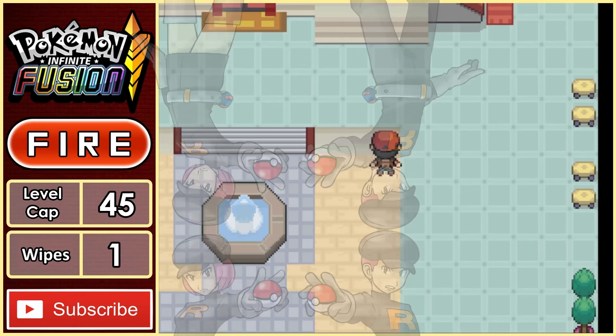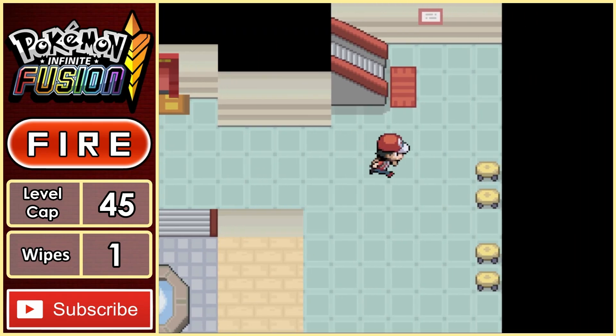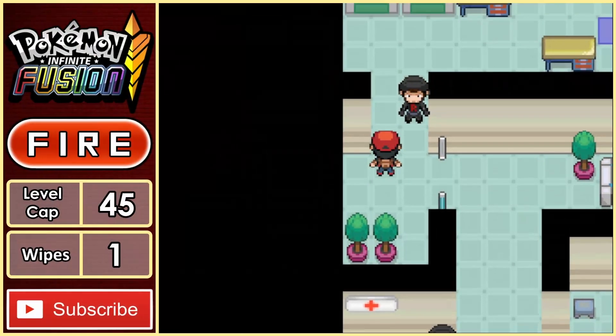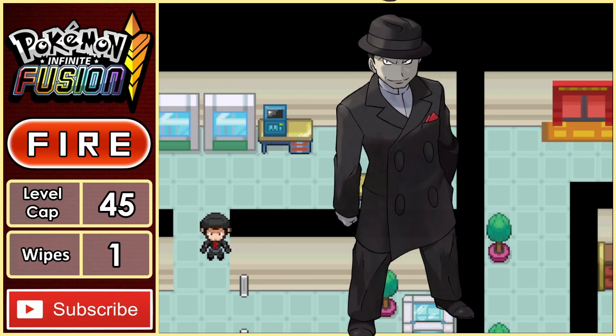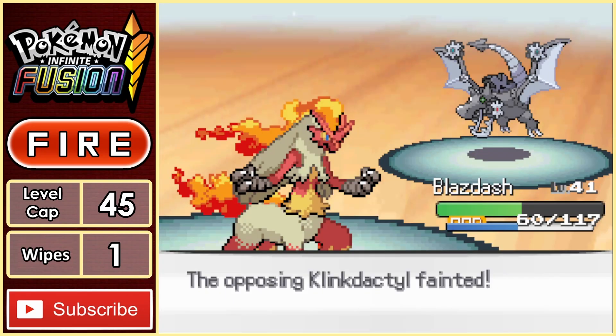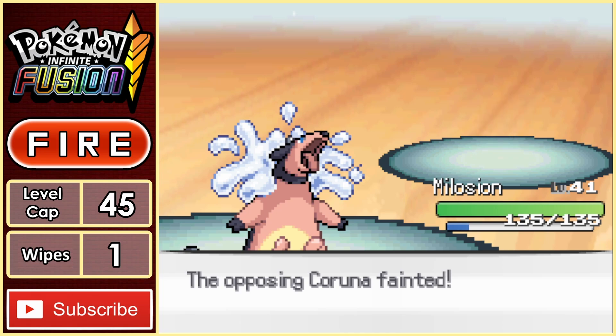Team Rocket is up to some more trouble, so we infiltrate the Silph Co building and start taking out the Grunts within. Now that all the Grunts are taken care of, I can go straight to the boss, Giovanni. But of course, before I can, my rival Blue comes at the worst time wanting to battle. Once again, this is a fairly stress-free battle, as we can deal with all his Pokemon one at a time.